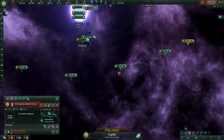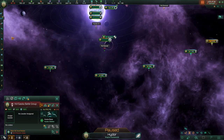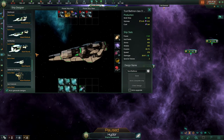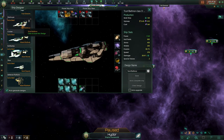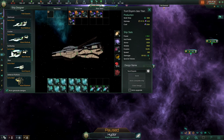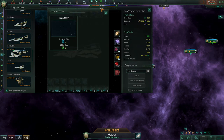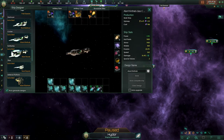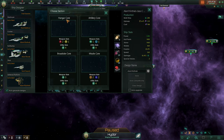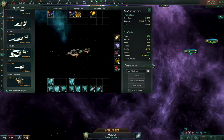If we come up over here to our ship designer, you can see that the sections are exactly the same as the default packs — Gunship Bow, Artillery, Picket. Similarly, for the Titan you can go Titan Core, Titan Stern, Titan Bow. Similarly for the Cruiser, you can grab Broadside, Missile, Hangar — all that good stuff.